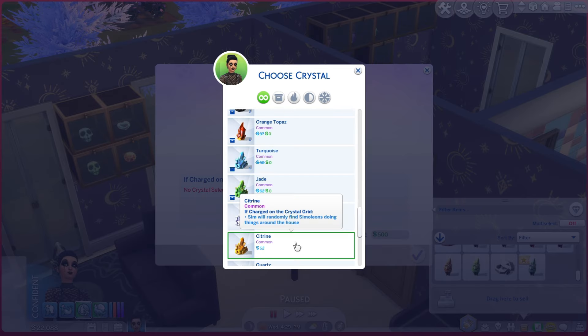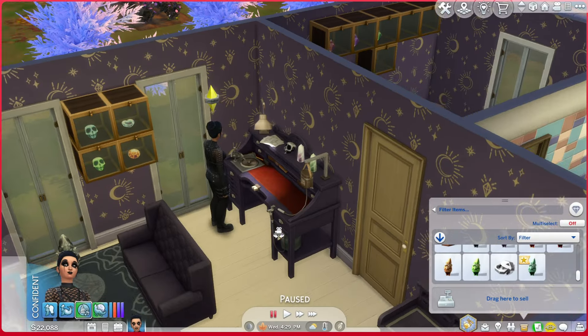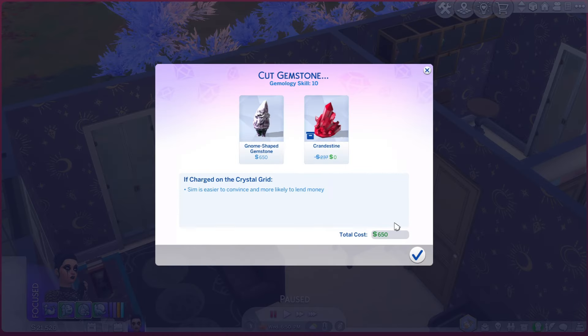After she was finished with the gnome I had her do a crystal plumb bob made out of citrine, and this will just help your sims find random simoleons while doing things around the house. Crystal's needs were really good so I had her do another gnome made out of krandestine — this will help your sims be easier to convince and more likely to lend money. I don't know if you can hear that in the background; it's just my husky and my German shepherd talking to each other.